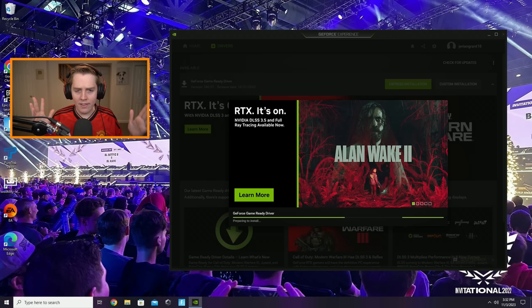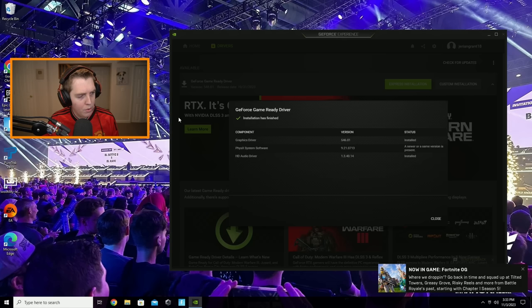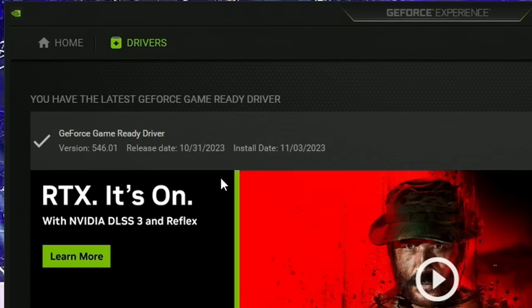Your screen might go black, and that's fine — that's what happens when you update your drivers. Once it's done, the graphics driver will be installed and you'll be on the newest driver, which is what we want.